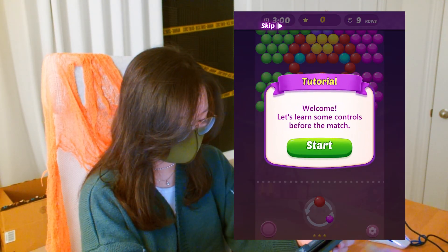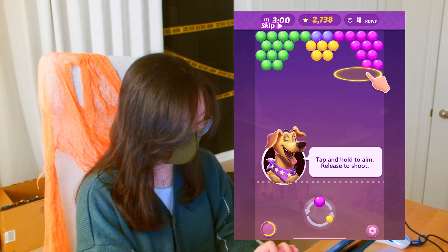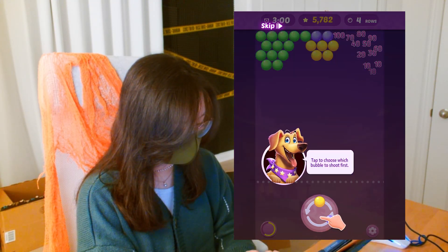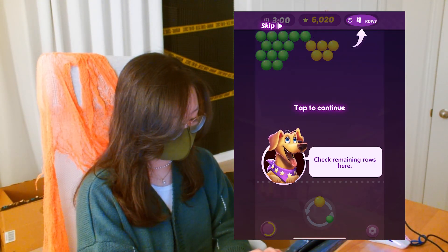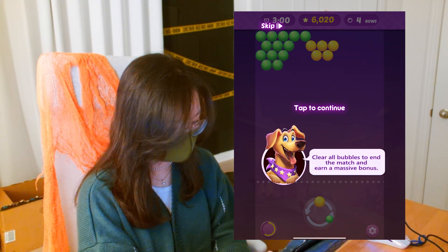Okay, welcome. Let's learn some controls. Tap and hold to aim, release, and shoot. You can bounce shots off the wall for hard-to-reach bubbles — that's pretty cool. Your remaining rows is on the top right, so you can see how many rows you have left to finish. And you have four shots before a new row appears.